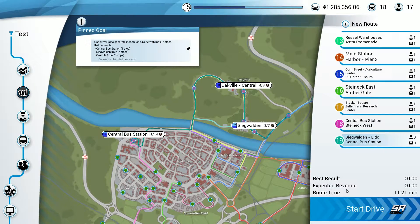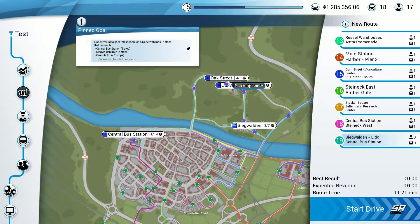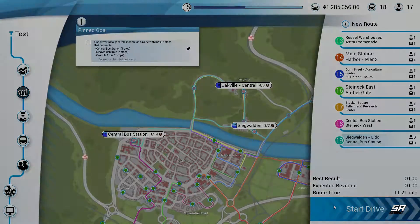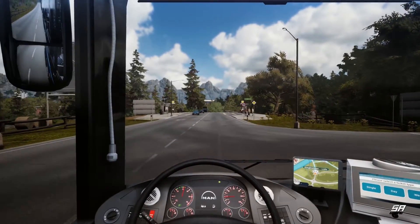We're pretty much ready to go - route 19 starts here in Sigvalden Lido, goes through Sigvalden, Sigvalden Large Street, Oakville Central, Oak Street, Old Sawmill, and then to the bus station, then all the way back around. Let's try to make this episode a reasonable length - cutting to where we are at the first stop at Sigvalden. Here we are just outside Sigvalden Lido, ready to do our first pickup.